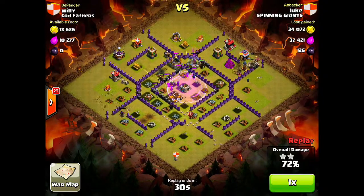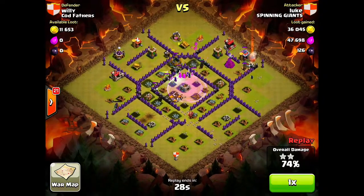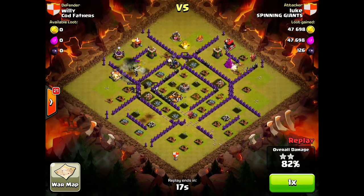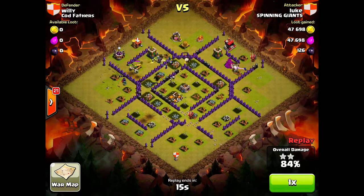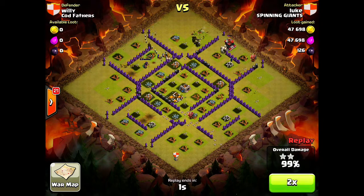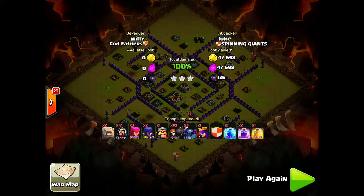The two golems are on the outside still going strong. The PEKKAs are still looking very good — this is looking like a possible three-star. The Barb King gets shot at but still has a golem in front of him. The level 3 PEKKAs are running around the base with the rage spell still active. Luke just has to destroy three more defenses — and he does. It's a rush for 100 percent: 92, 95, 97, 98 — and there it is, 100 percent three-star victory on the best Town Hall 8. Great raid by Luke.